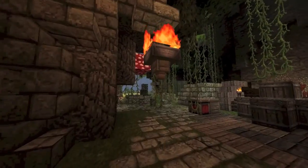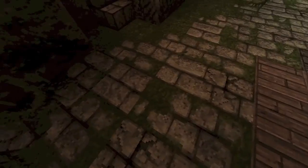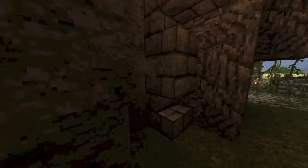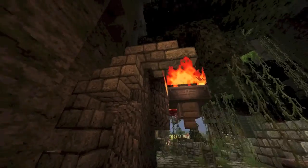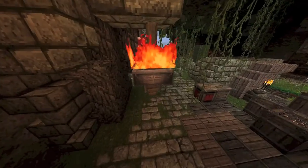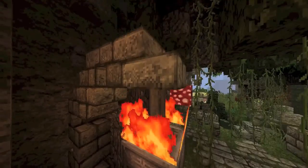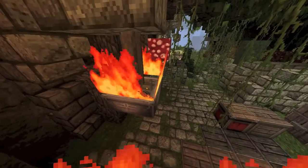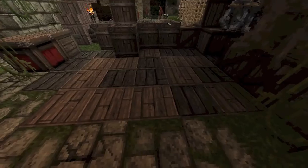I'll put the resource pack below in the description, otherwise it looks pretty bad at default. So you enter here — this is kind of the pathway. For the lamp, I used Sunbreak stairs making a good-looking curved shape. After that I put a fence, and then put the flint and steel — slash fire on the fence — or else if you put it on the hopper it's not gonna work.